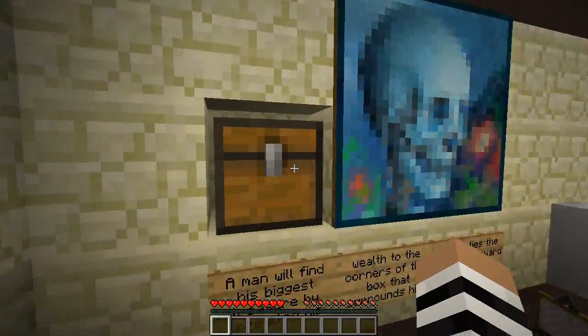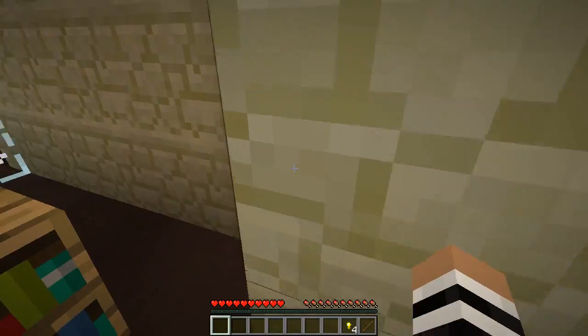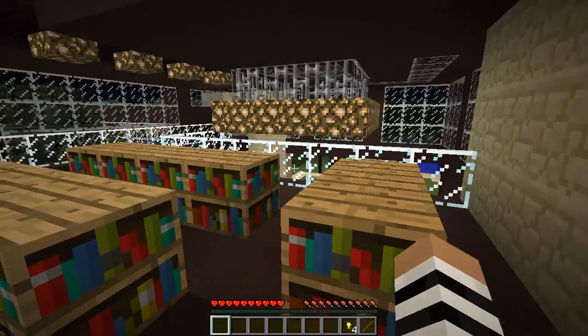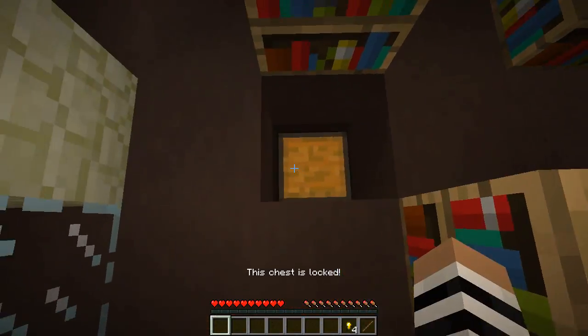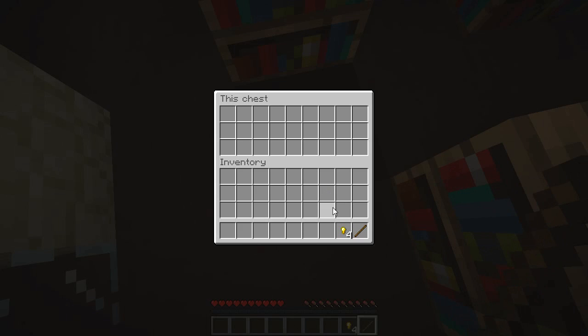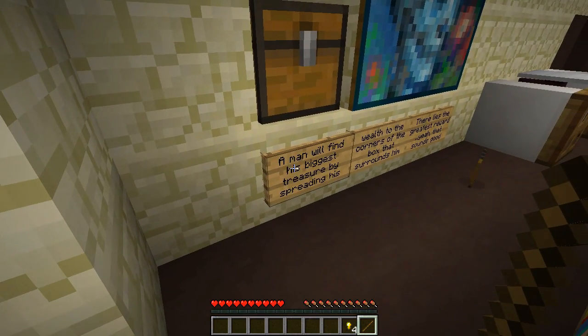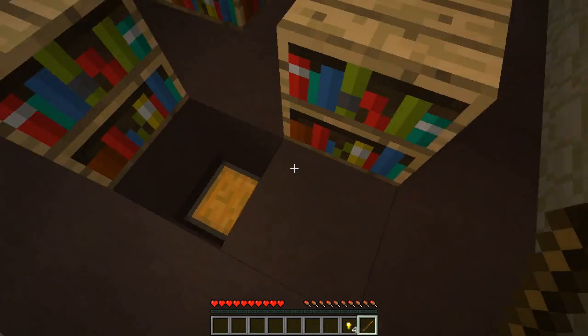Ooh, hello. I knew I'd find something. There's always something behind paintings. Just keep that in mind next time you rob a house. Wait, was that a lockpick? But what if I do this? It's empty. What should I do? Spread his wealth to the corners? I've got an idea.